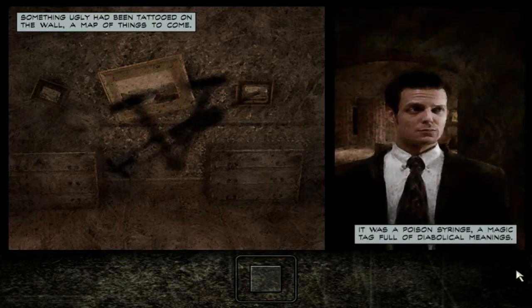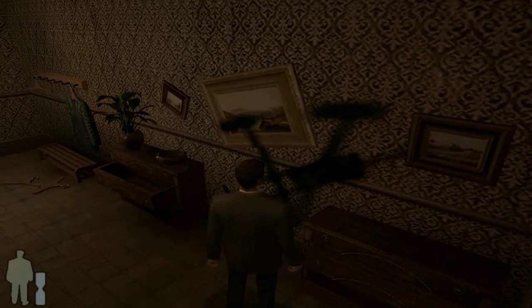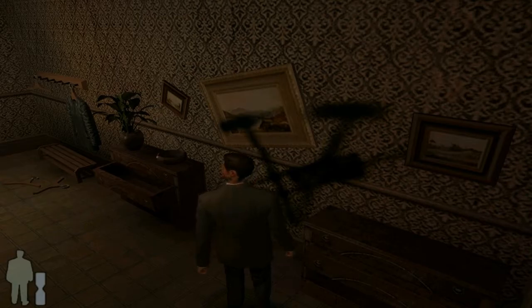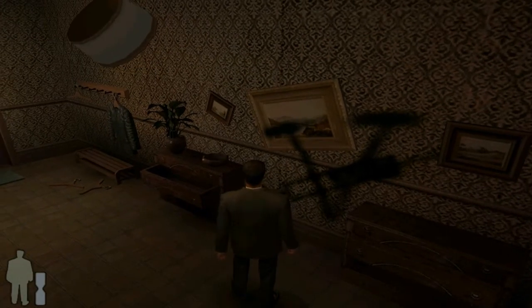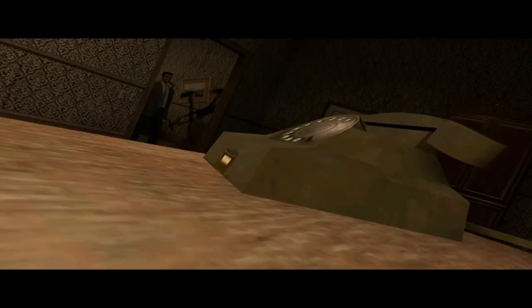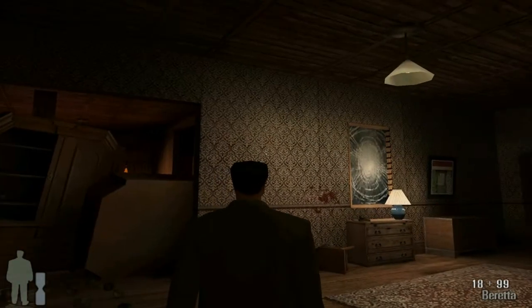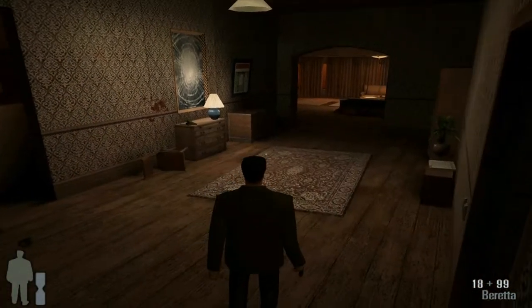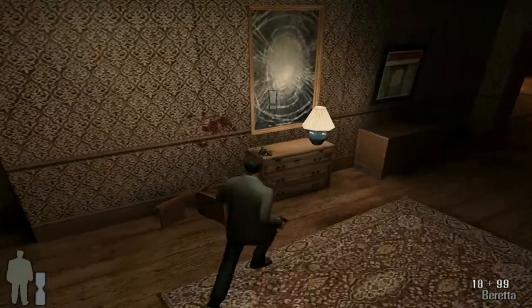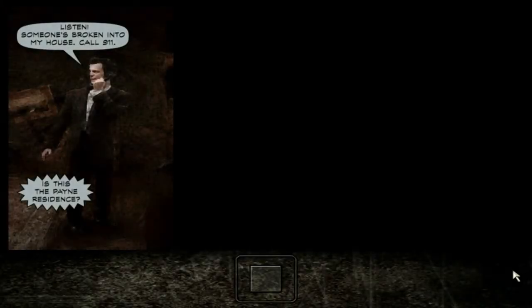It was a poison syringe — a magic tag full of diabolical meanings. Max, I don't think I would have had the same reaction as you. I probably would have gone crazy by now. This house looks a bit ransacked. Let's answer the phone, Max, because that's the first thing we do during a break-in. 'Listen, someone's broken into my house. Call 911.'